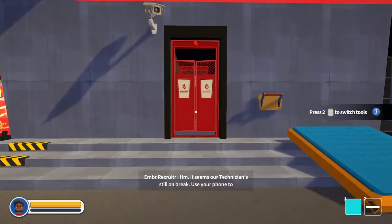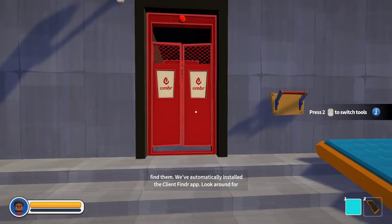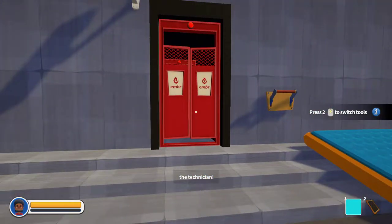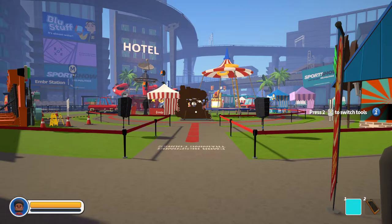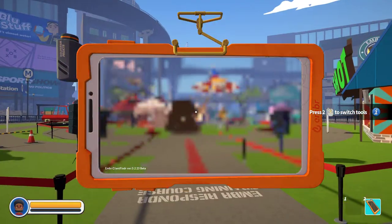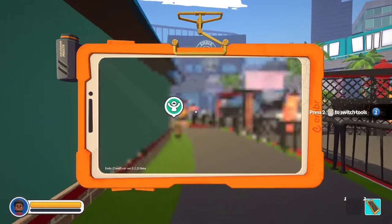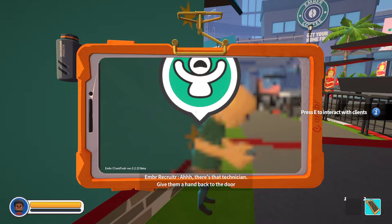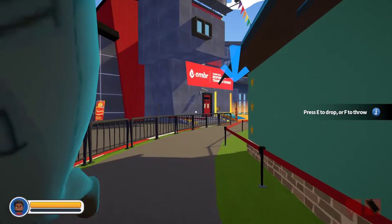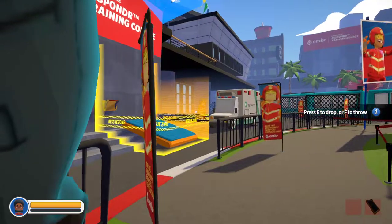All right, so let's go in here. It seems our technician's on break. Use your phone to find them. We've automatically installed the Client Finder app. Look around for the technician. So in other words, you guys hacked my phone. I don't think firefighters should be hacking phones. Oh, it's like an x-ray thing — is that where the technician is? Ah, there's the technician. Give them a hand back to the door control panel. So I gotta carry this guy — he's playing on his phone back here.